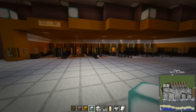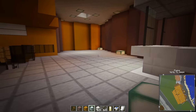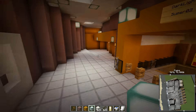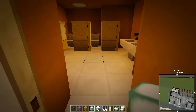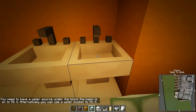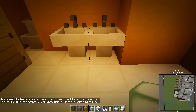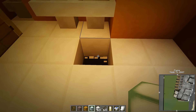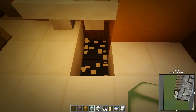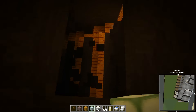So the restrooms have been done. The only thing I haven't done is like a place to get snacks — maybe we put that over there. Come and have a look at the restrooms, they're all finished. Step down — the women's, here we go. You need to have a water source under the block. Oh, that's why there's a noise — oh, that's going to be tough.